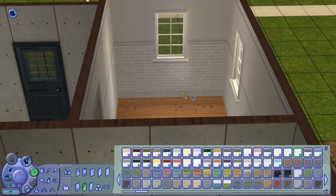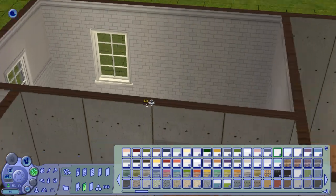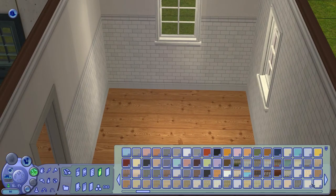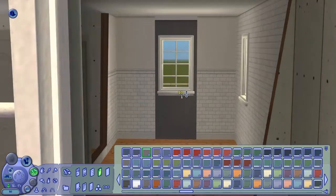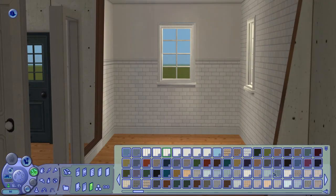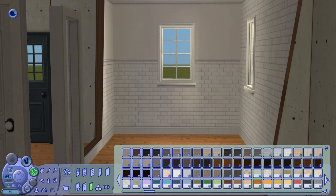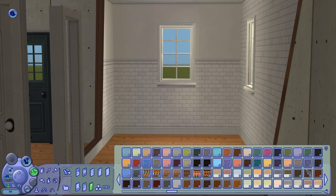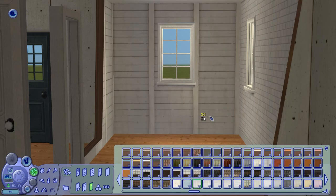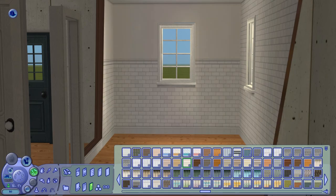I'm putting on tile walls, because of course a bathroom and a kitchen must have tiles. I definitely love this tile wall that I've got up there — it's one of my favorite textures. There are definitely a couple of walls that I love, and this one is one of them. Very nice tiles — just sexy tiles.